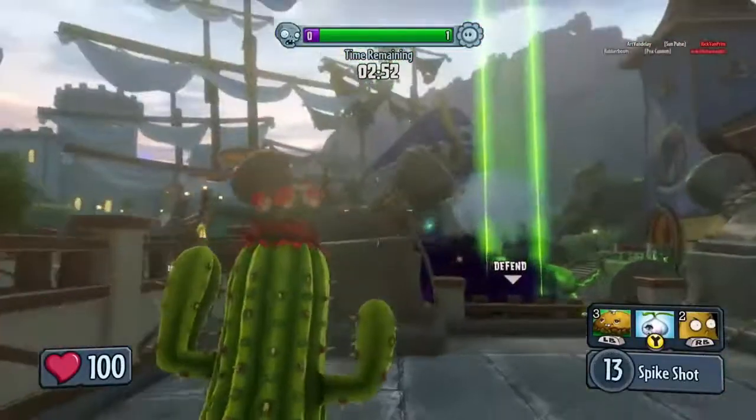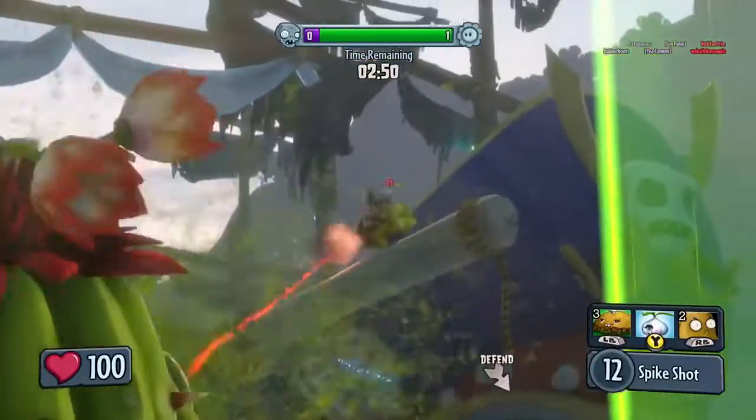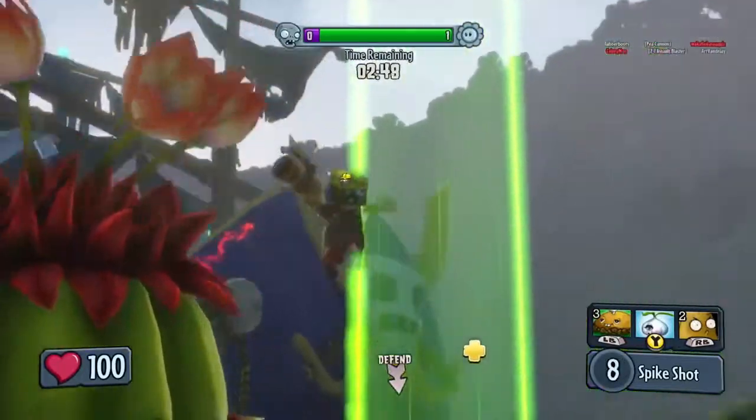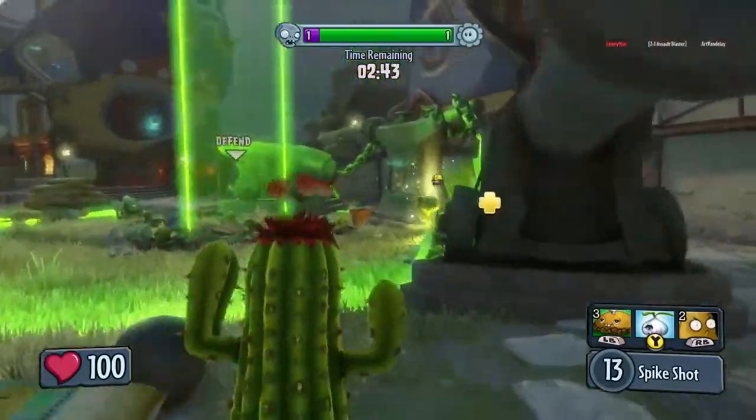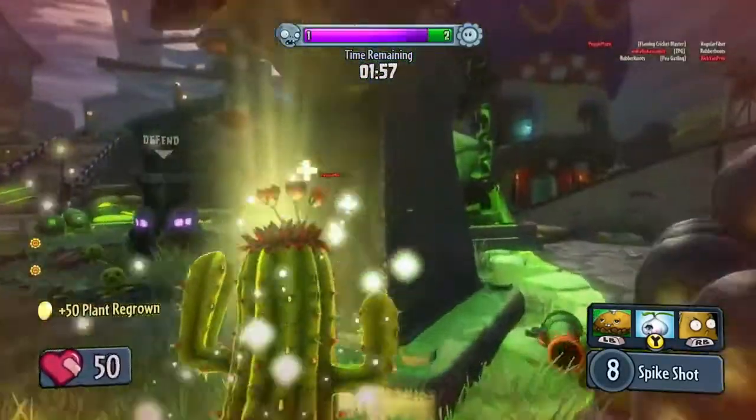The zombies have continued to advance. They're now traversing over the pirate ships to take the next base objective. Now here we have the cactus with some plant teammates trying to hold the base.